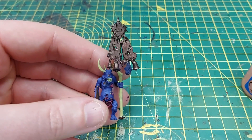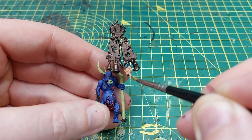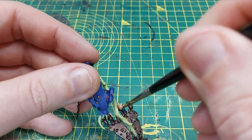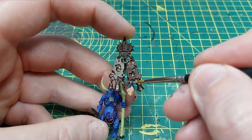We'll then use cadian flesh tone to paint any faces - there are a couple across all of the models in the set. Then we're going to use zandri dust for any of the hair. Zandri dust is a very good base for a sort of blonde hair.